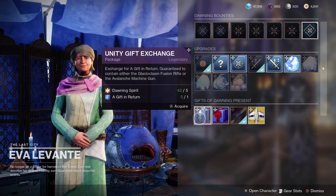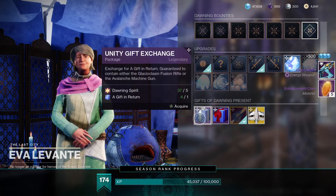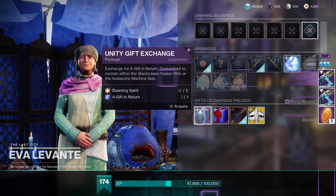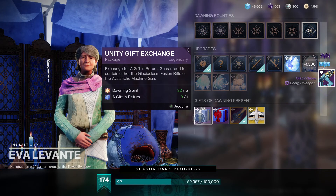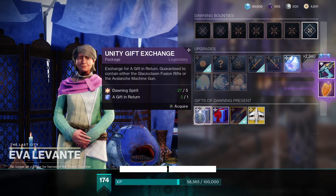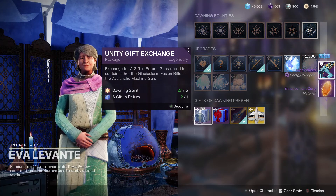Once you've got a good stash of Gifts in Return, head back to Eva Levante and pick the weapons you want. There are a couple of trading options: you get a 50/50 chance for Glacioclasm or Avalanche, or a 50/50 chance for Cold Front and Zephyr. I've really been focusing on getting a god roll Glacioclasm, so that's where I've been putting my gifts.